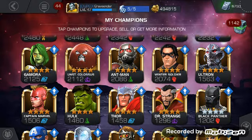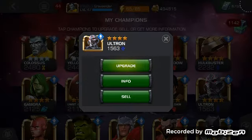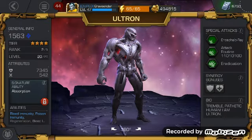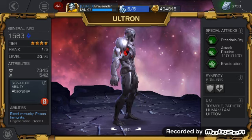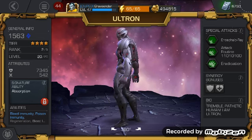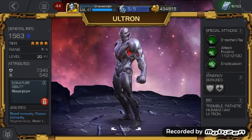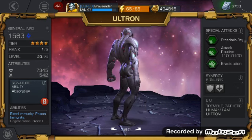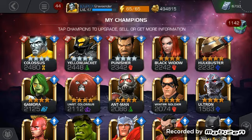Let's pop out and have a look at Ultron's new stats. He's pretty good — he's currently at the top at rank 2, 20 of 20. He's surpassed Captain Marvel, Hulk the Warrior, and Doctor Strange, though Doctor Strange has a really low rating, which is kind of sad because he's killer to play with in the arenas. We're up from around 1,100 PI to 1,563, with health at 7,345 and attack bumped up to 542.